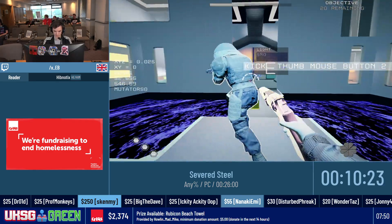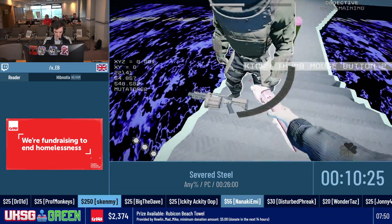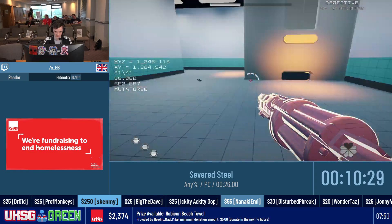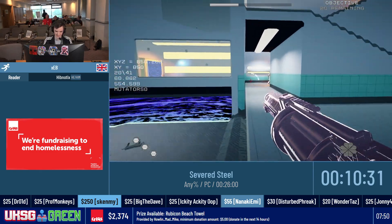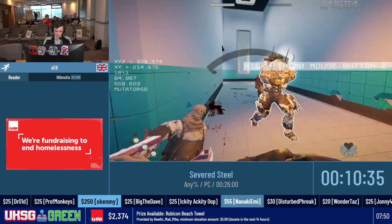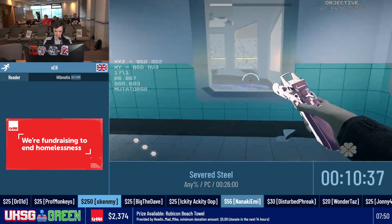I'm sliding because it's the quickest and most efficient way to move around. Picking up weapons in this game really needs to improve — you'd have five weapons on the floor and Steel just can't decide which one to pick up.